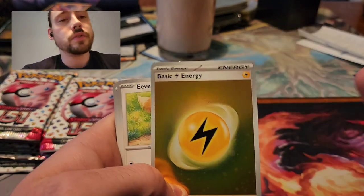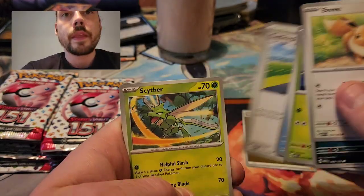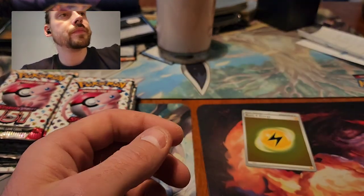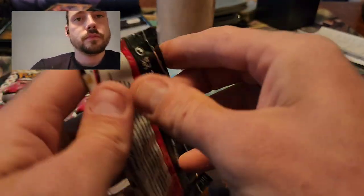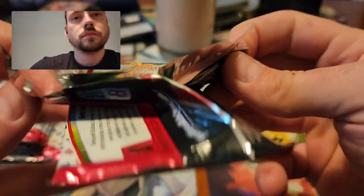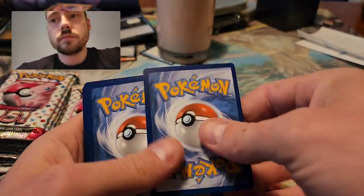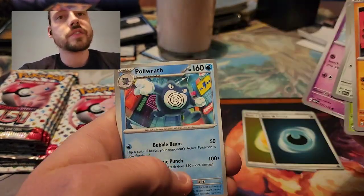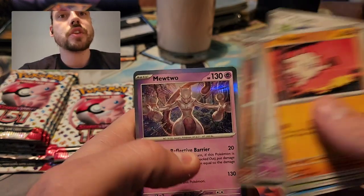Hoping to do just as well out of this 4th and final one, starting with a Hollow Lightning Energy. Horsey, Machoke, and Ditto. Hollow Darkness Energy — I've gotten 4 Hollow Energies from each so far, I wonder if I can get more from this last one. Machop, Rapidash, and Mewtwo.